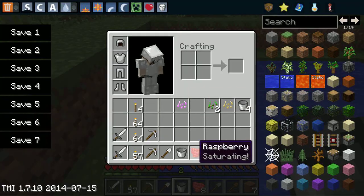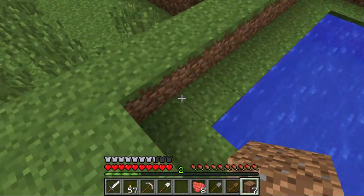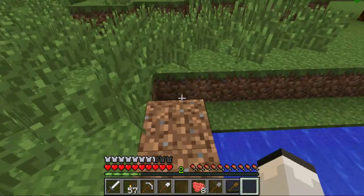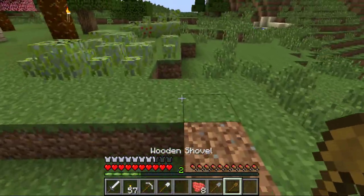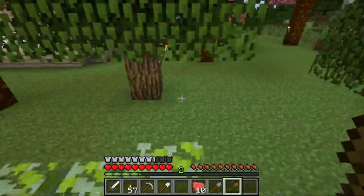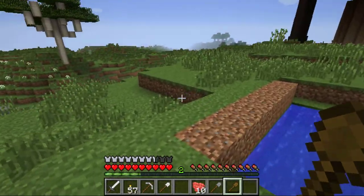There you go — smooth water. So let's put down the dirt and figure out how far away it'll have to be from the water. Let me dig up some more dirt from somewhere near the raspberries. My blueberries are still growing, but that's okay.